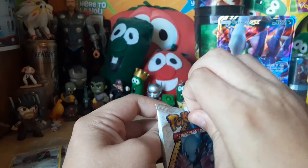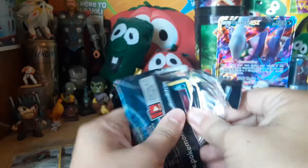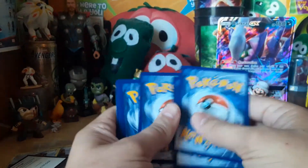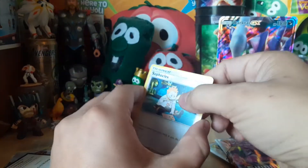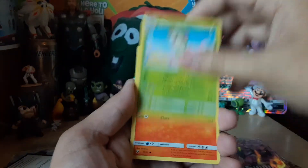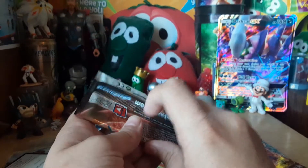Feels so weird opening packs like this. Never got a shiny Rayquaza during that raid week, but I did get a shiny Genesect and I love that thing to death. We got Sophocles, Carnivine, Feraligatr, Zorua, Plusle, Torracat, Breloom, Larvesta, Shroomish Reverse, and Latios Holo. Funny, because I've seen every single one of these cards in the Korean box.